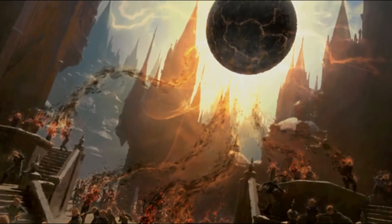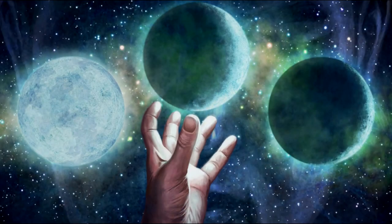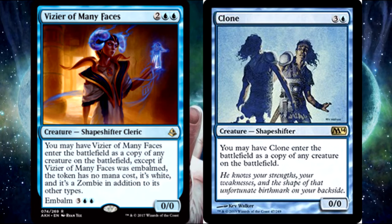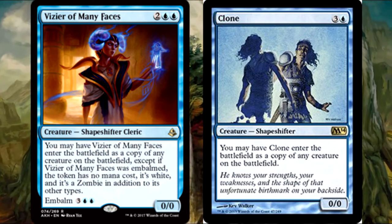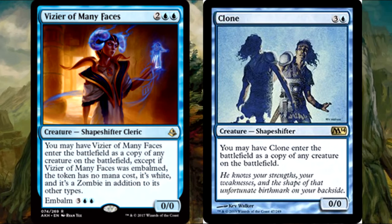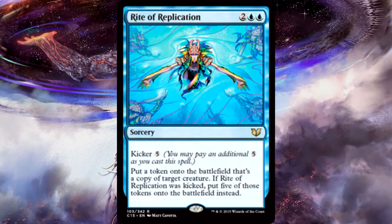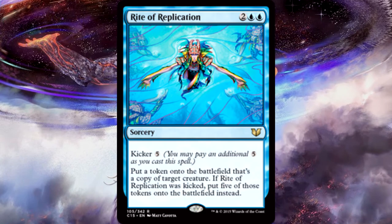So what kind of clone effects do you have? We have the standard Clone, though it keeps getting outclassed as we go through the ages. One of the better ones in the deck is Vizier of Many Faces — a little hard to cast with double blue, but in this deck that doesn't matter. It does the same thing as Clone but has the ability to come back from the graveyard. Clone is still a classic though.